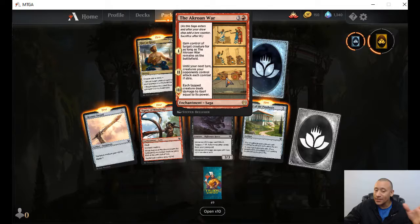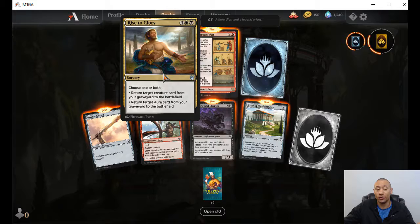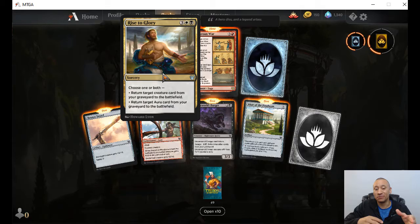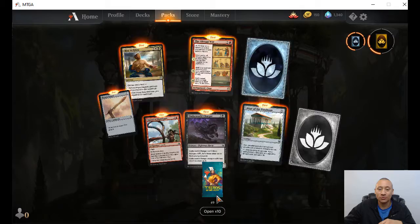This one is actually pretty cool. Return target creature card from your graveyard — I really like this one. I'm thinking about some of my Esper, my doom control type decks where this could be pretty valuable, a pretty interesting card to use. Let's go to the next one.